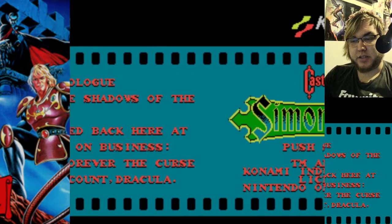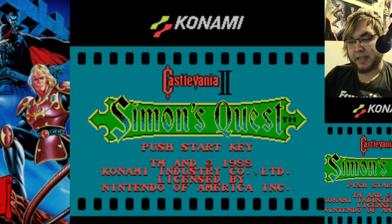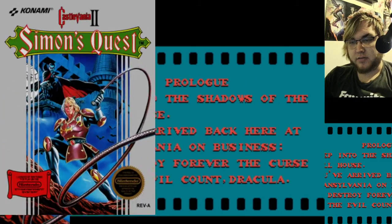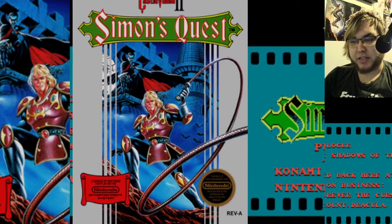Before we get started, I want to talk about something. This is, of course, the direct sequel to Castlevania 1. And by direct, I mean it takes place two or three years afterwards. This is the box art of it. It's really good. I want to point out that the whip is shaped like a 2. That's very clever.